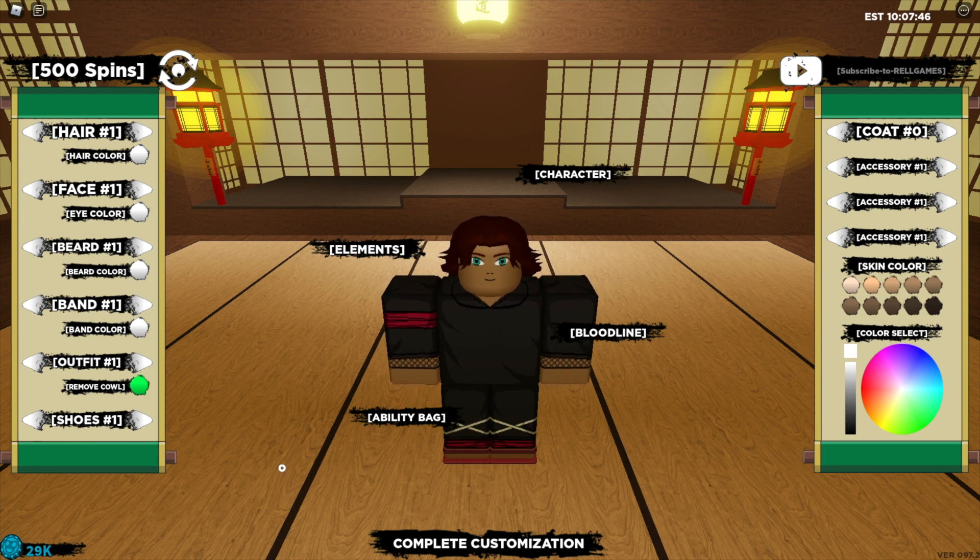Let me quickly run through everything we got from those codes. We got 10 million XP and 4000 rel coins for the first code, then we got 4000 rel coins and 50 spins from the second.